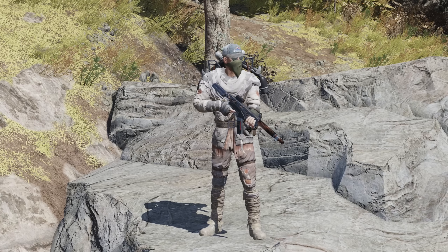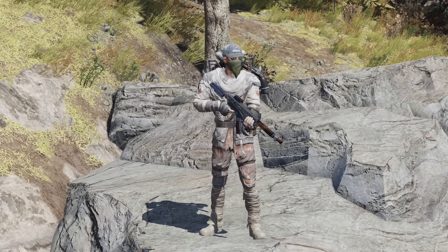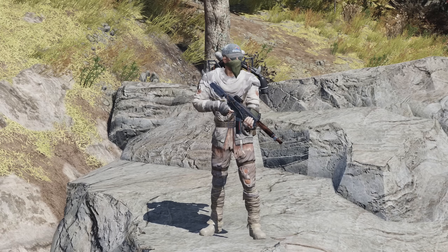Hello and welcome back to Fallout 76. Today we are going to have a look at Anchorage Ace. It is a unique 10mm submachine gun that was added with the Skyline Valley update. It has a chance to drop from the event Neurological Warfare.